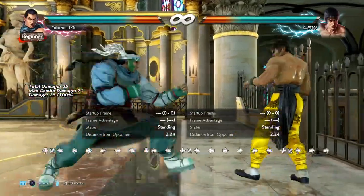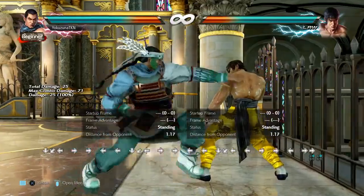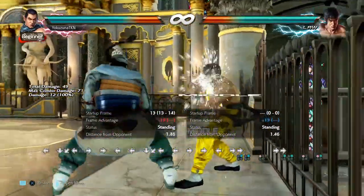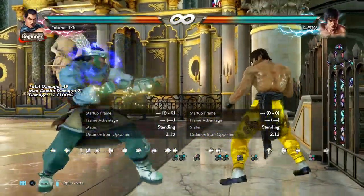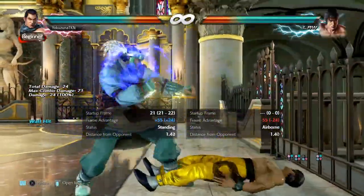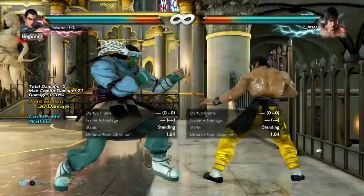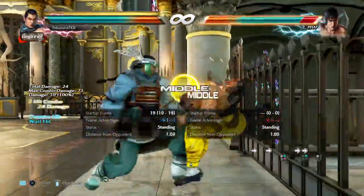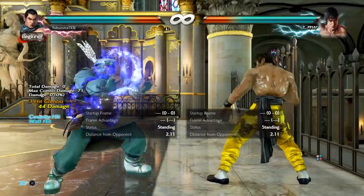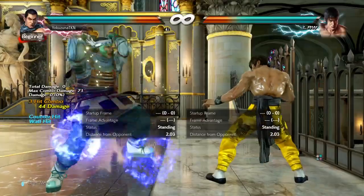The last main move to cover is the counter hit string d+2,1,1+2. This string is counter hit confirmable at the first hit — if you see the second hit connecting and input it right away, the shoulder is guaranteed. Although the first hit is not hit confirmable by itself, you used to be able to confirm every hit but now you have to do it quickly.